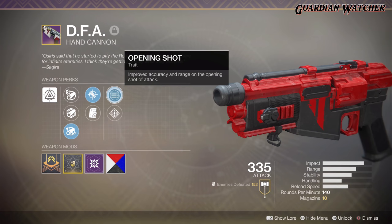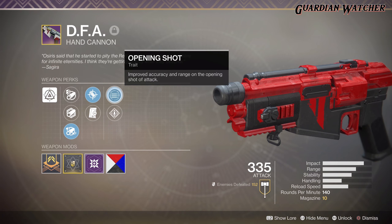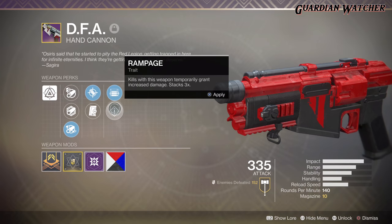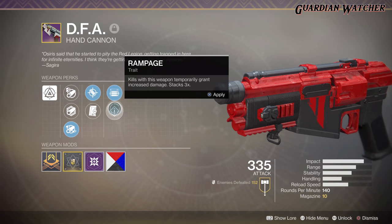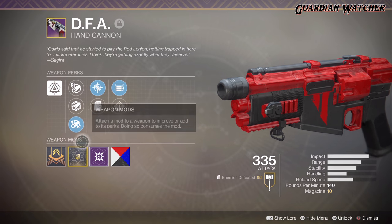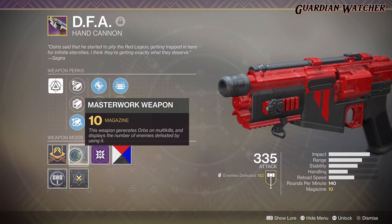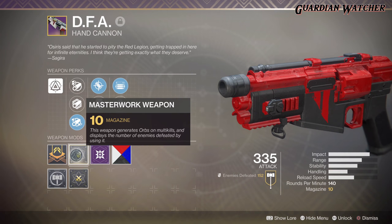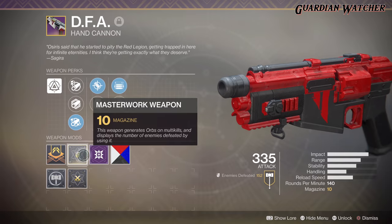Then for the traits, we have Opening Shot, which gives improved accuracy and range on the opening shot of the attack. And then we have Rampage, which means kills with this weapon temporarily grant increased damage, and this stacks three times. Mine is actually a Masterworks with a plus 10 in the magazine, which gives one extra round, turning it from a 9-round magazine to a 10-round magazine.